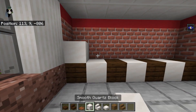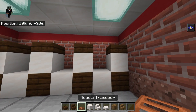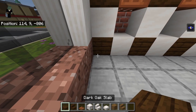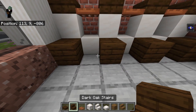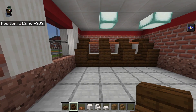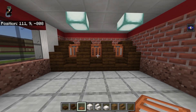On top of each dark oak plank, place a smooth quartz block. On top of each smooth quartz block, place a dark oak slab. Between those dark oak slabs, place your acacia trap doors. From each original dark oak plank, place a dark oak plank toward you from it. On top of each dark oak plank and between each one, place dark oak stairs. On top of the lower dark oak stairs, place acacia trap doors and open them up so they kind of cover up that gap.